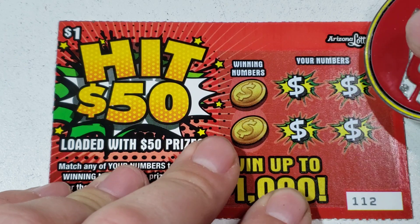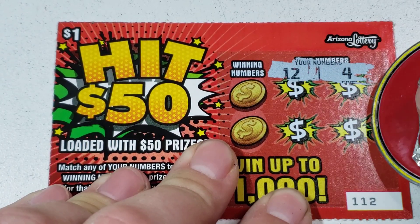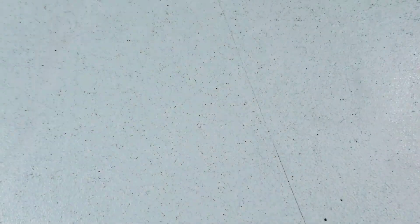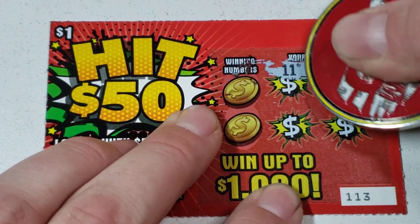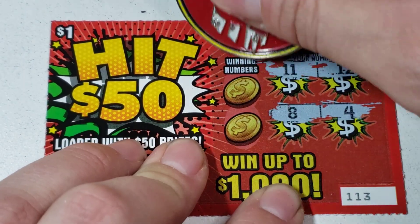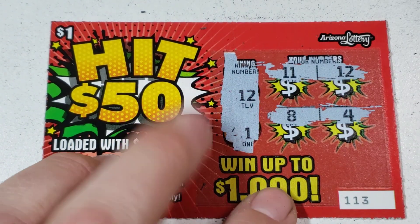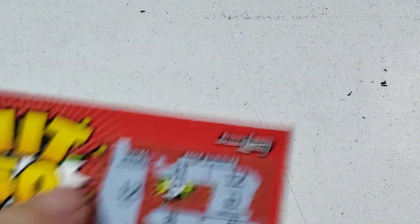Ticket number 112 — come on bursty, it's the only way I seem to find them. Nope. Oh, there's the pairs — ticket 113, let's go. Nope. When that game came out, the $1 ticket was a $50 Frenzy, I found a lot of $50 wins, so maybe today's the day — just not on that one.